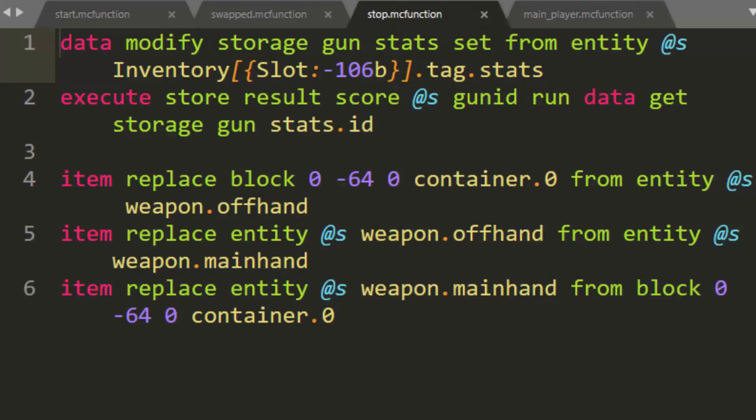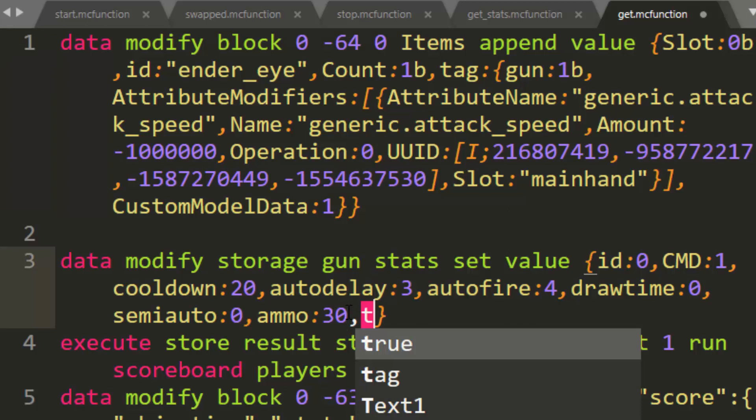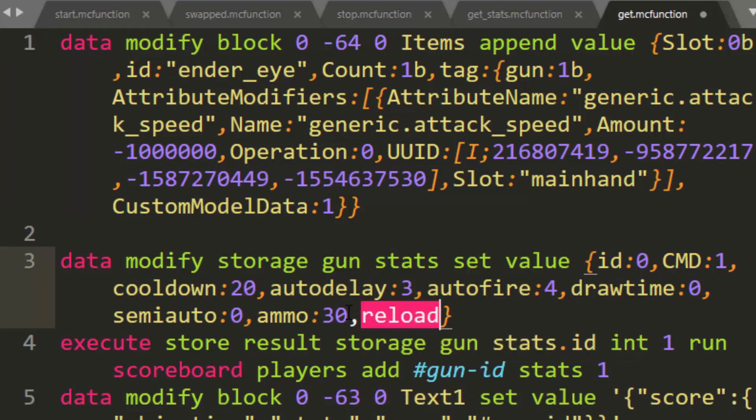Now we have to make some stats for the gun. We're going to go to get stats and make some new stats. We're going to have a new tag inside the stats called reload. Inside reload, we're going to have a timer and we'll just set the timer to five. We're going to have a 'per', which is how many you reload per — we'll set that to one for now. And we'll have 'mag', which is how many is in the mag — we'll set it to six for now, so it's kind of like a revolver. You put one bullet in at a time and it takes five ticks per bullet you put in.